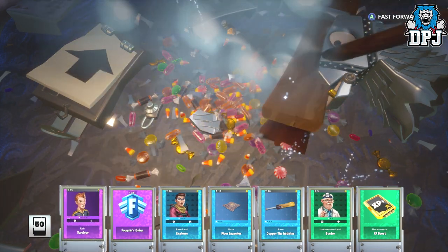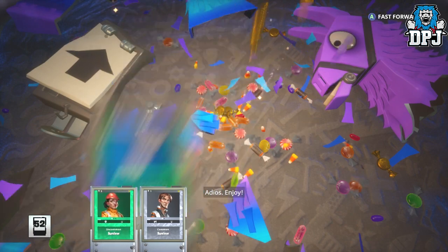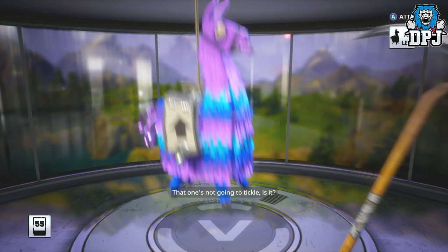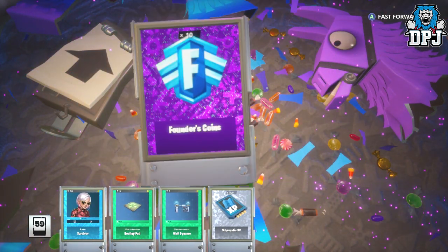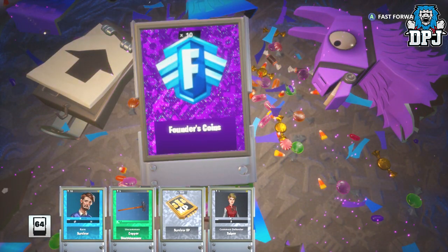That sword looks quite good doesn't it — a copper claymore there. Founders coins for days, I'm getting... oh, got another epic survivor, I'm happy with that. I do need as many of these as I can get to add to my squads and so forth. No upgrade again. What was that then, a copper breacher? Looked like an M16 from Call of Duty. No upgrade again, come on game! Got a rare survivor. Founders coins — I'm not even sure how many founders coins I've actually got. No upgrade again, that is rubbish luck, it really is.